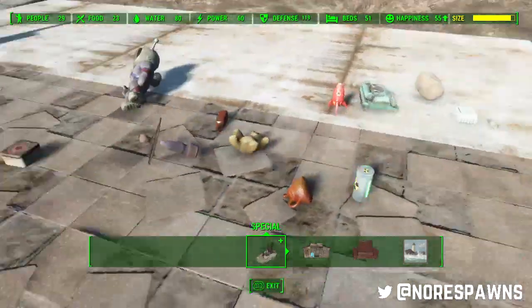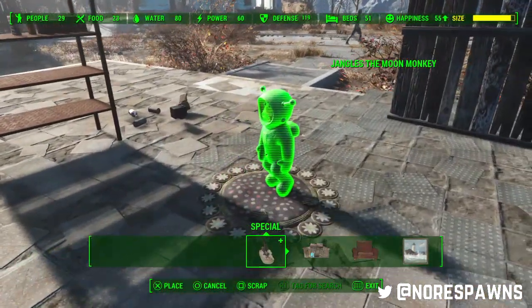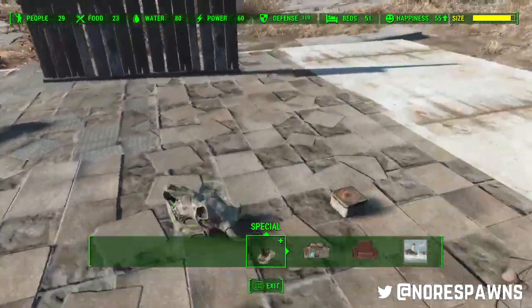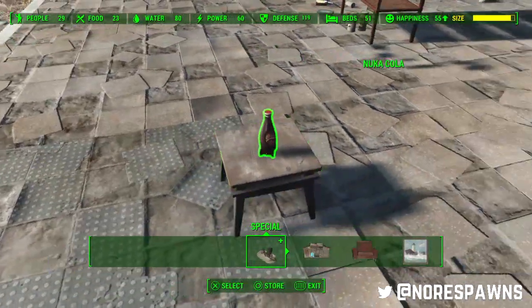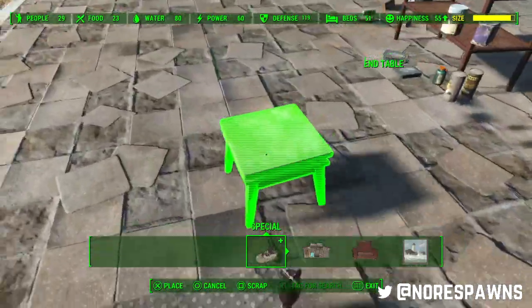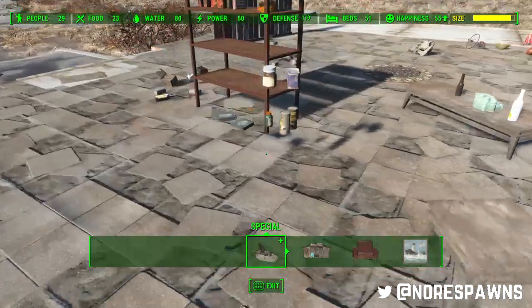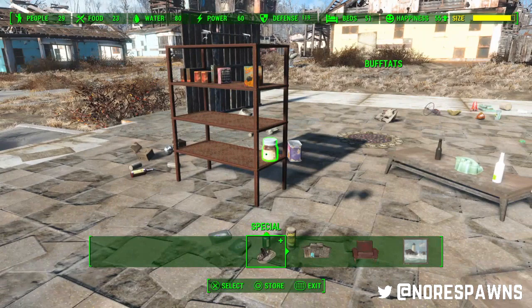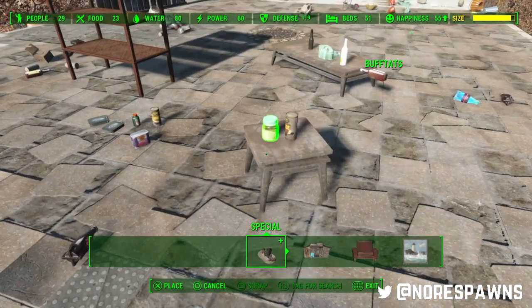Certain items will not work very well. Jangles the Moon Monkey — not going to happen. Nuka-Cola bottles do not work unfortunately, because of the slightly weird-shaped bottom. They don't sink, so you might be lucky, but once they've moved, it makes every other item move as well.